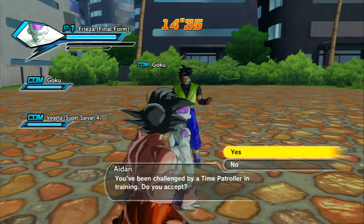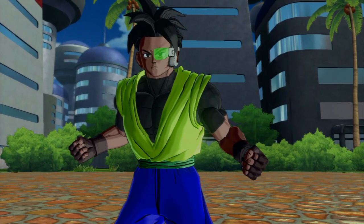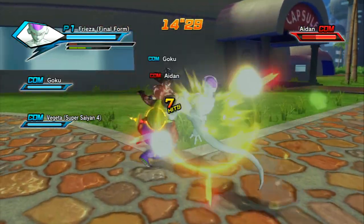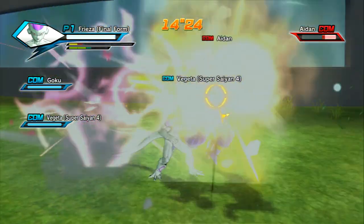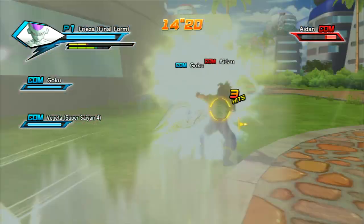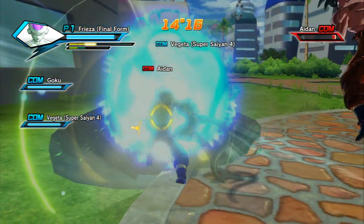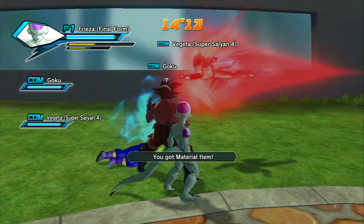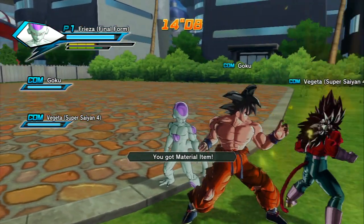Or her, because it could be a girl. You'll be challenged by a Time Patroller in training — accept. He'll challenge you to a battle, you'll fight it, and what you want to do is KO it pretty quick. Sometimes they're weak, sometimes they're super strong — this guy seems to be super weak. But just because you beat the Time Patroller doesn't mean you're going to get the Dragon Ball. You could end up getting two material items instead of a key item.